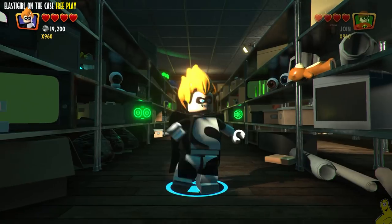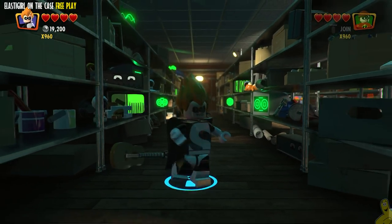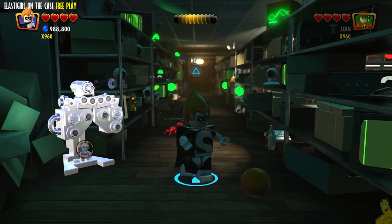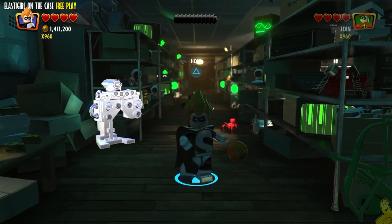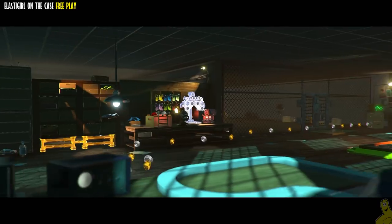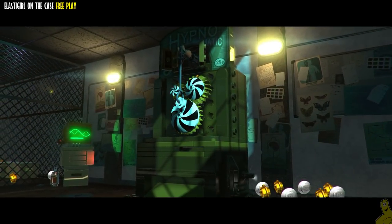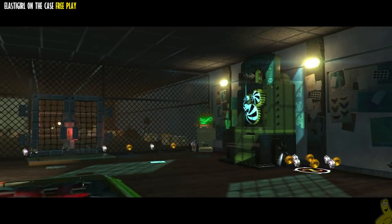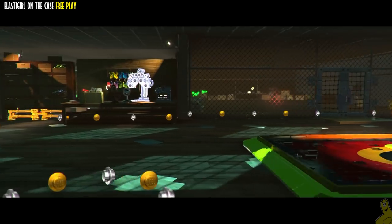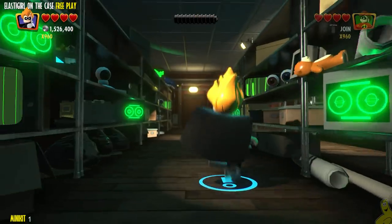Once we get all the way to the end it pans around the room and gives us a good idea of what the first area looks like. We're going to go all the way to the back, right to the beginning of where we started, and do a whole bunch of butt slams. There are 10 sets of eyes that we need to smash, and we'll also open up a little eyeball pogo ball.